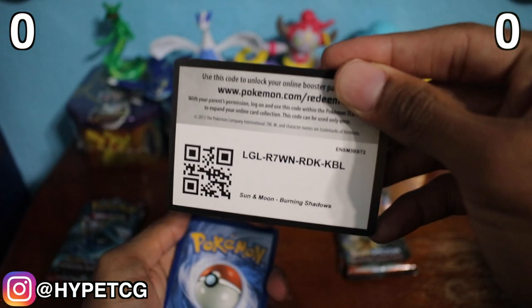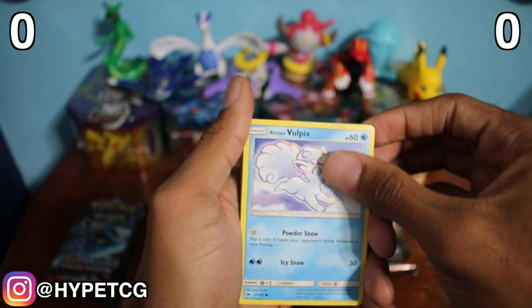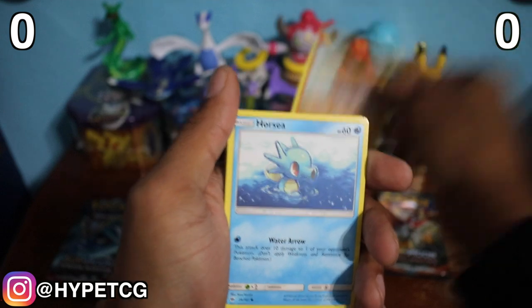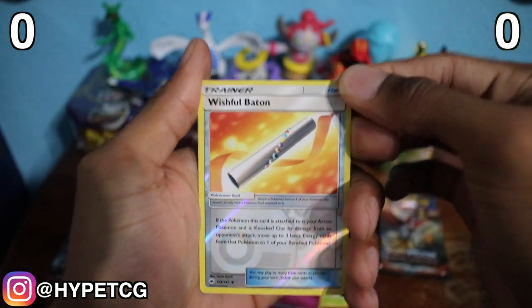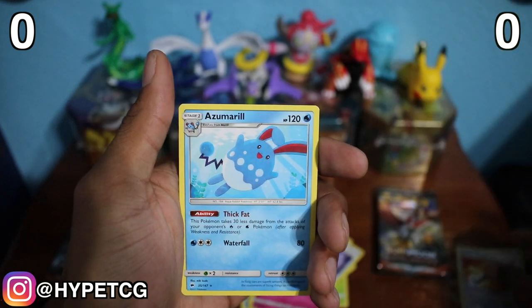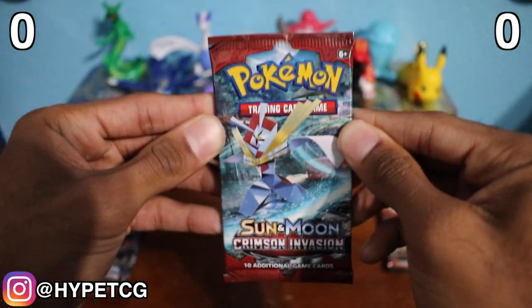Here goes a TCG online code for you guys — four and two. We have an Alolan Vulpix, a Hoothoot, a Ledyba, a Mudbray, a Horsea, a Water Energy, a Weakness Policy, Po Town, Bonbee, and a Wishful Baton reverse holo — not a rare, but Wishful Baton is a great card for TCG play. And we have an Azumarill, a non-holo rare. No points for the first round for Burning Shadows.